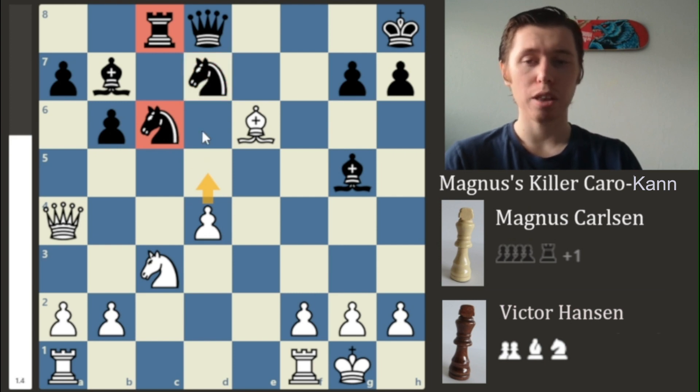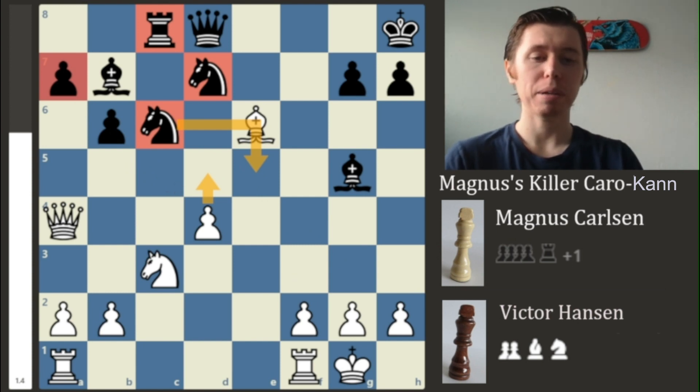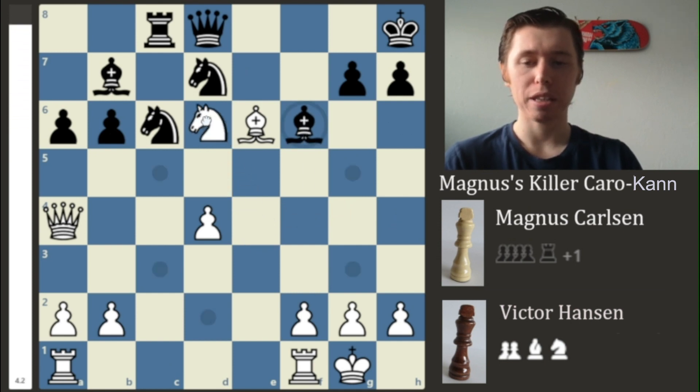Now Victor is getting a lot of problems — the pawn can move forward and potentially attack the Knight, and if that happens, the other Knight could potentially be lost as well. Victor now plays A6 in order to defend with the Bishop and be able to move the Knight out of the way. Magnus plays Knight to E4, attacking the Bishop, and there is also a hidden threat behind this move.